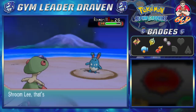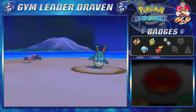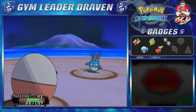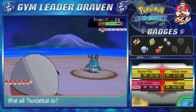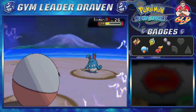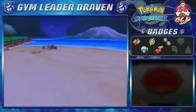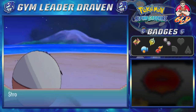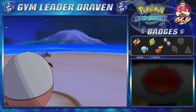Here is Thunderball. A helping hand does not work, so let's use its newest move — Discharge. Azumarill has been defeated. And Shroomlee just growing levels, looking good.